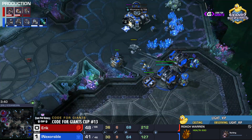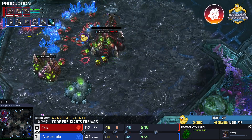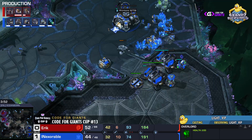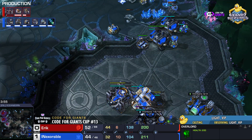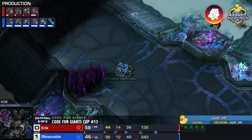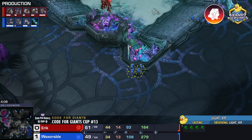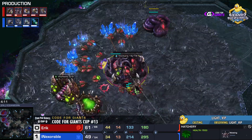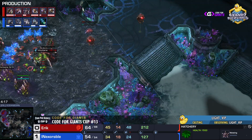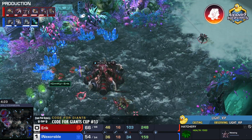Roaches are not very mobile, so Inexorable can dip between the third and natural, go into the main, and pick off overlords. This 2-1-1 is not an all-in — it should head into a third CC, but it'll be a delayed third CC. Lair is on the way with extra gases, and roaches are amassing. However, the lack of creep spread is concerning — there's no tumor connecting the natural to the third, so this third base is very isolated and exposed.